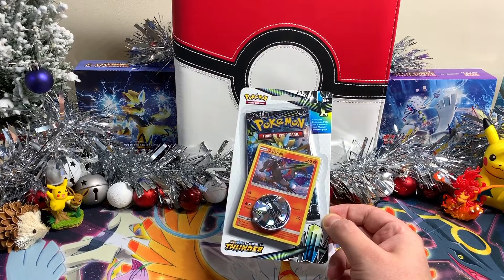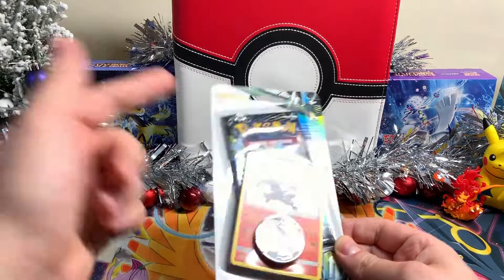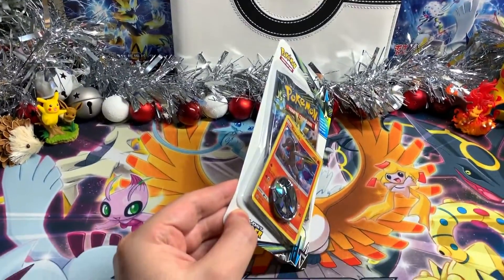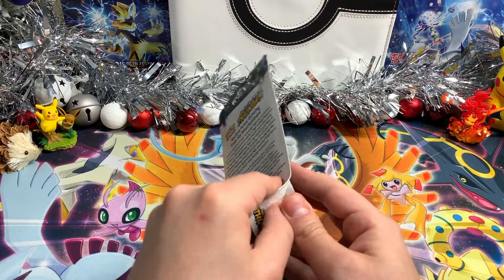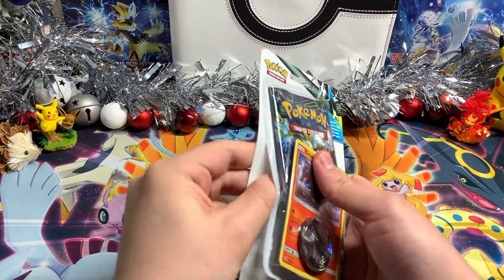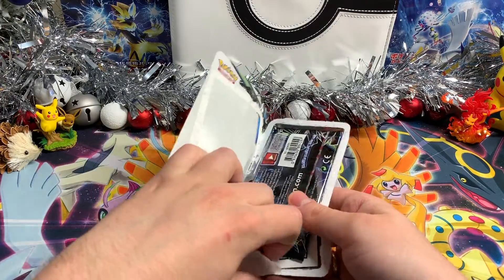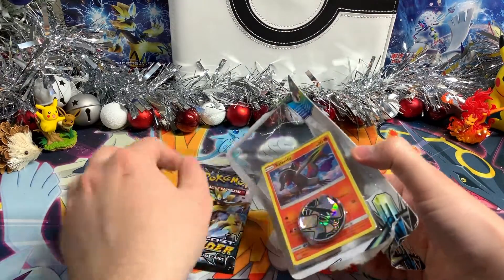Before I open the pack, I'm opening the blister and declaring Meritt as my wild card. Maybe I made a good choice, maybe not, but I found Meritt was coming into my Lost Thunder packs very often. Okay, so let me open everything we've got here.